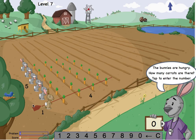Hey! The bunnies are in teams! My goal is still the same — tell the bunnies how many carrots are on the field. I can drag this slider to change how many bunnies are on each team. I'm really good at counting by fives, so I'll make 5 brown bunnies and 1 grey bunny.